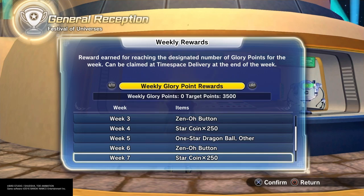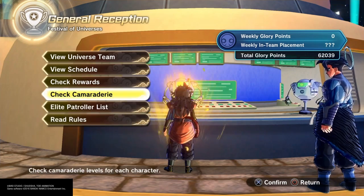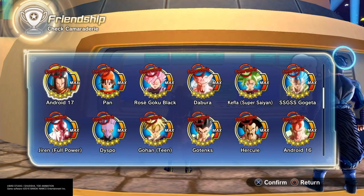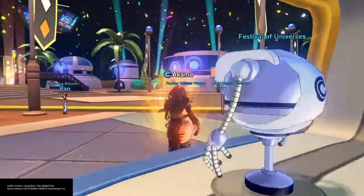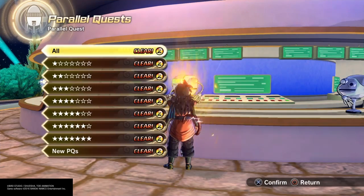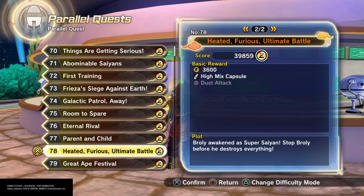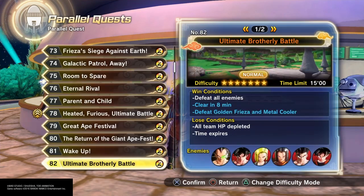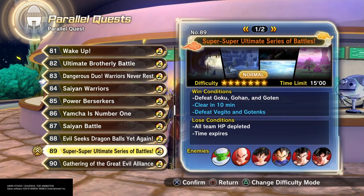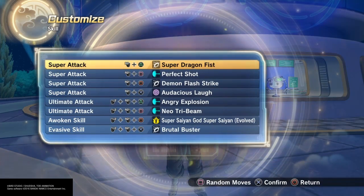You'll probably want to get 3,500 points regardless this week, which usually never takes too long — you get 220 from doing the mission. Just mark off any character you want to grind out, then he'll pop up in the center. Come over to parallel quests, find it in the last section, and in this one you just fight Broly — it's two fights. Broly runs away and then you fight him again, which is pretty fast compared to other quests with a bunch of battles.